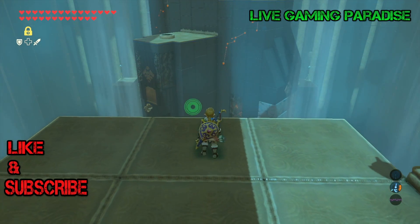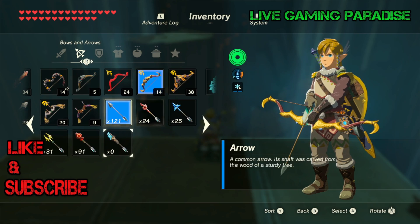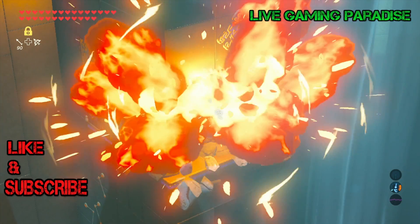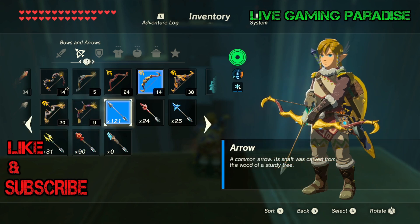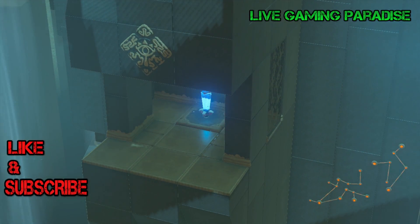From here there will be four fans in that structure rotating in the center. Grab your bomb arrows to begin with and shoot the cracked blocks underneath, then switch back to your normal arrows and shoot the crystal at the bottom — that should start up the first fan.